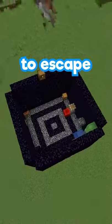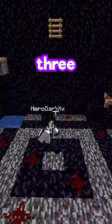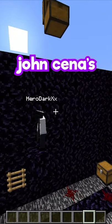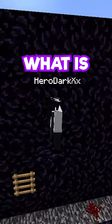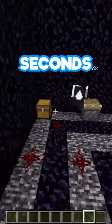You have 60 seconds to escape this prison, starting now! I started out thinking this is gonna be easy. What am I gonna do with three sticks? Oh, there's a chest! John Cena's toenail? What is this? You need it — you need it to escape! Hero, hurry up, you have 15 seconds! You have 10 seconds!